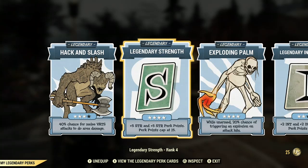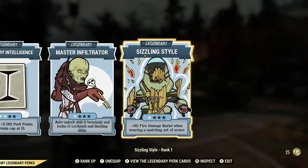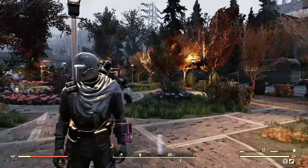I've got legendary strength maxed so I can get just a little more damage — it's not required, but I like it. I went with legendary intelligence because I'm slowly building it up to just get more experience, so I don't have to use the perk cards. I decided to go with Sizzling Style mostly for arrow fights because the fire AOE just gets the daylights out of me.